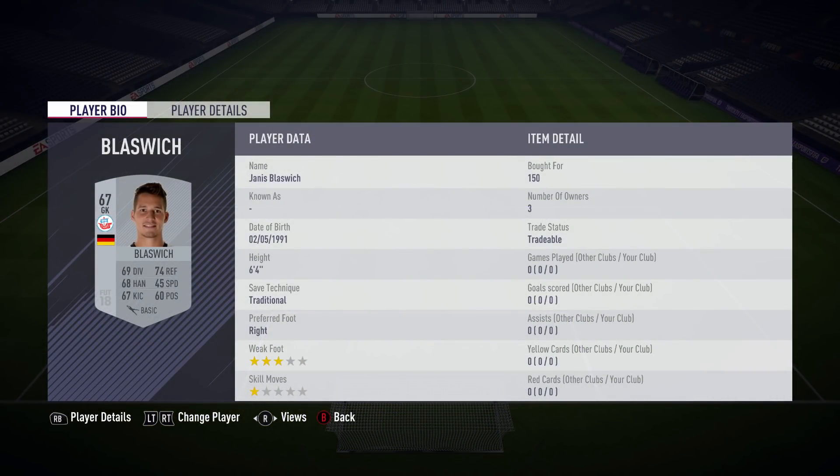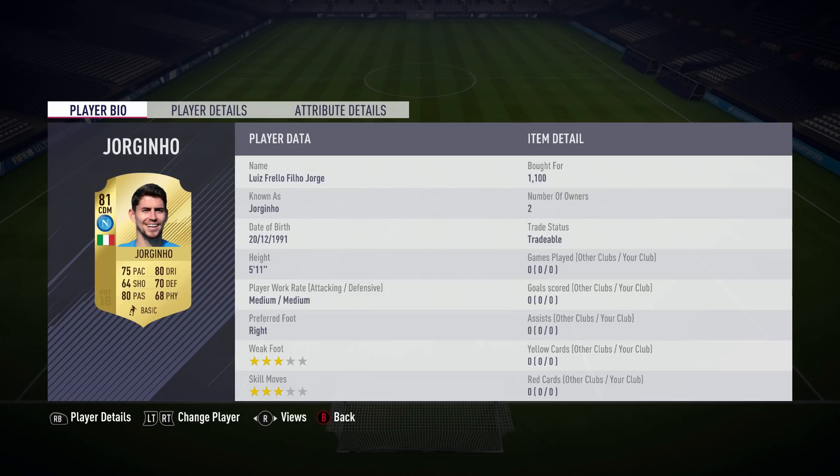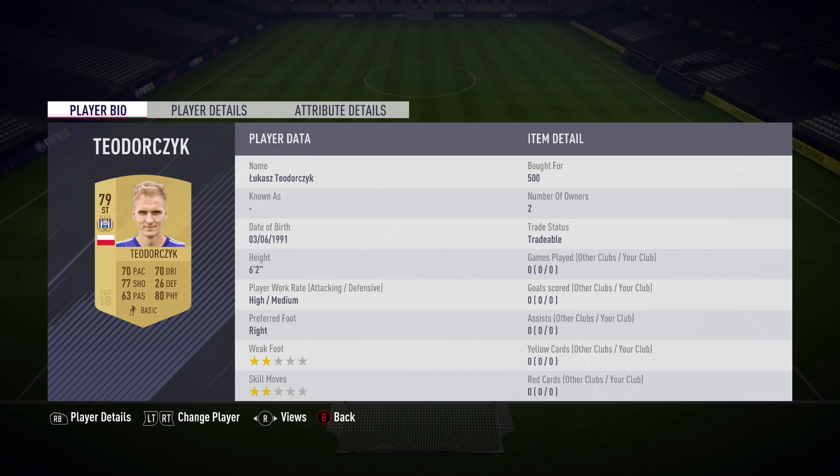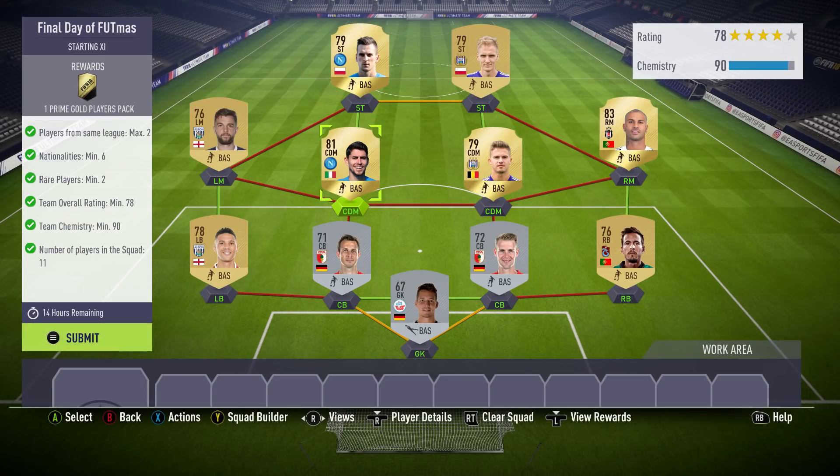The goalie is 150, 650 for Jao Pereira, 550 for Kieran Gibbs, 2.6k for Charesma, and then a grand for Milek. The centre mid to CDM card is also 1.2k, so that's going to bring the price up a little bit.